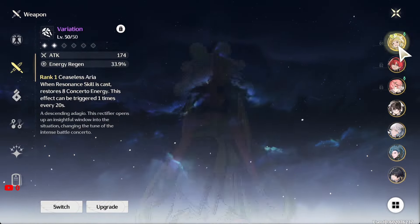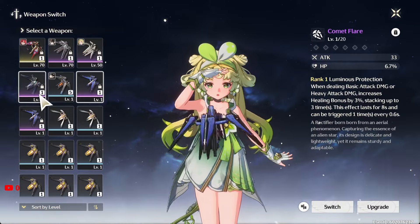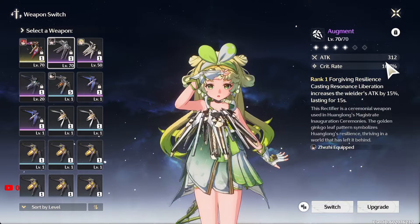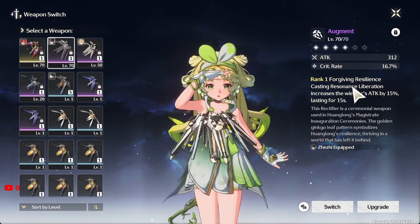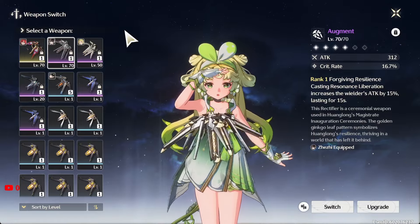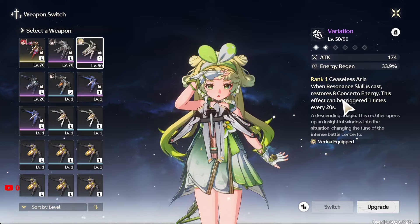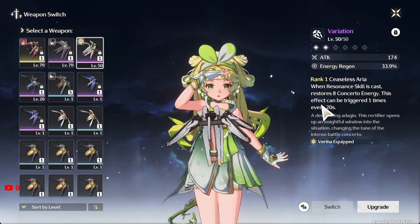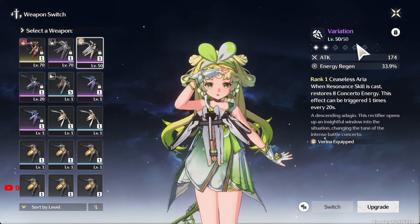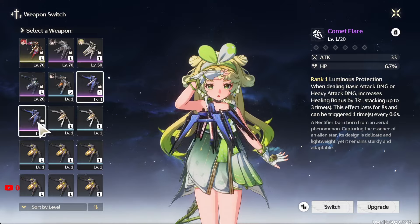For weapons on support units, I don't really have any other good options, so I'm guessing the battle pass weapon would be fine. Let me check — casting Resonance Liberation increases wilderness attack... okay maybe not. When a skill is cast, it restores 8 concerto energy — this is actually going to be good. Energy recharge for supportive characters is very, very important, so Variation is very very important. Attack, HP, HP...